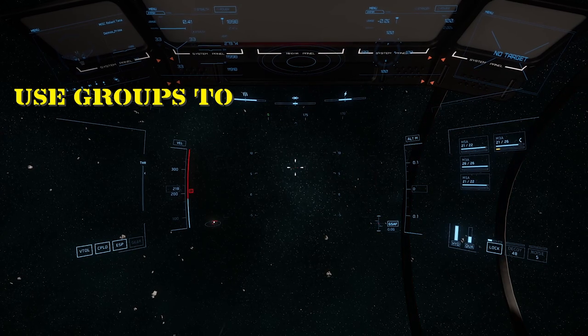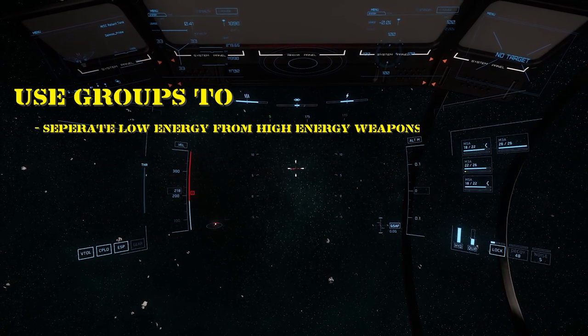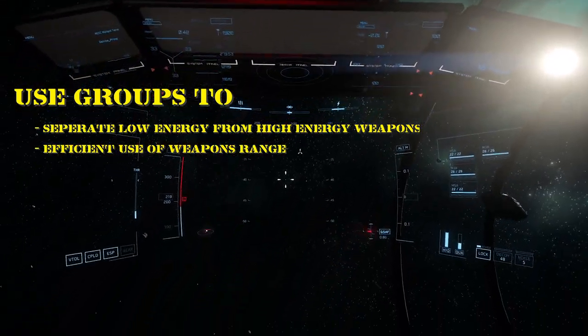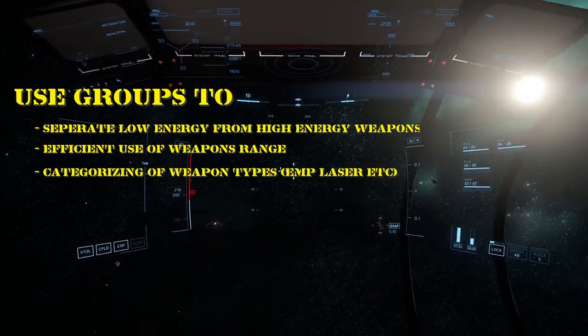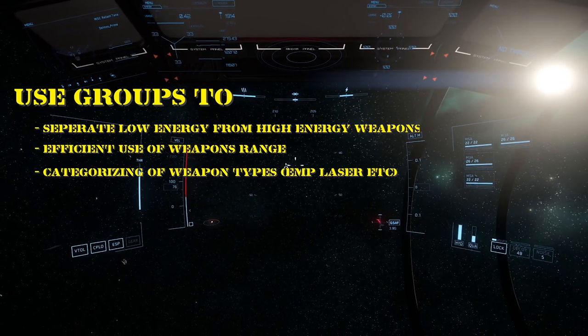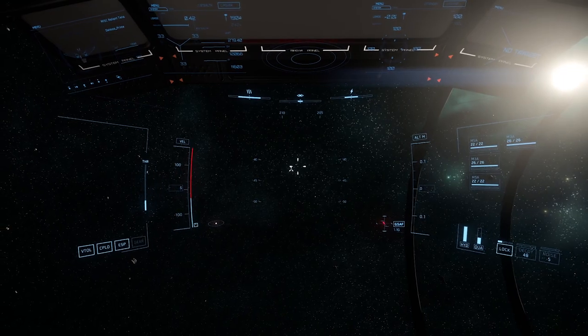It is advised to use weapon grouping to lower your overall energy usage in dogfights. Furthermore, the academy endorses the separation of long and short range weapons, as well as shield-breaking and hull-damaging weapons. Efficient use of weapon groups can be the difference between a medal and a coffin for your return — so use it.